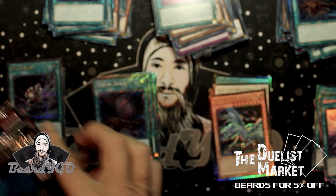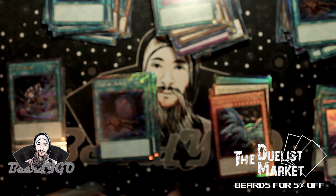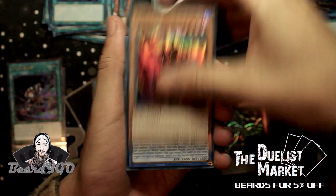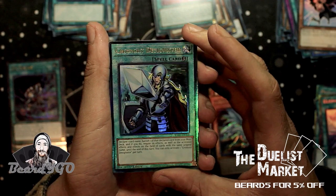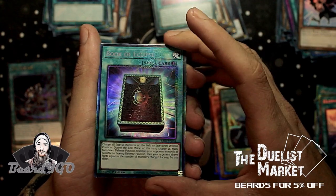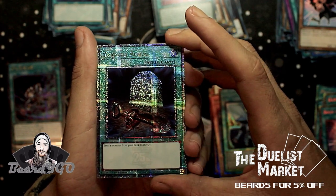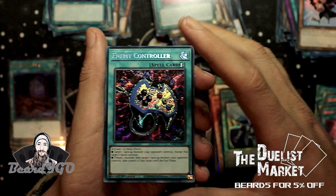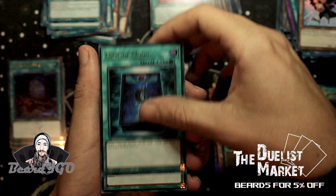Nine packs left, let's go. We've got a Luber, Cerestus, D.D. Crow, Ultimate Rare Crossout Designator — that's nice. Collector's Rare Book of Eclipse, Quarter Century Rare Foolish Burial, Enemy Controller as a Secret, Book of Moon as an Ultra, and Book of Eclipse.